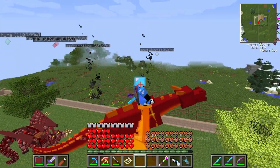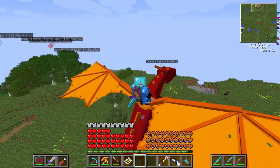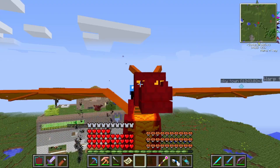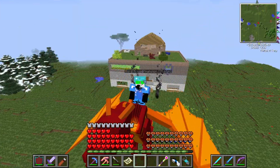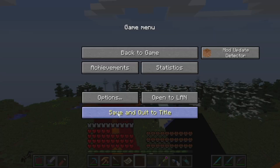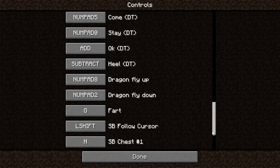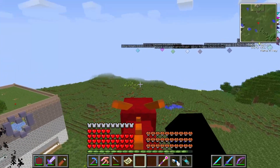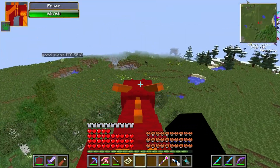If we press numpad 8 we can fly up, and we can press numpad 2 to fly down. And yeah, you can actually fly. I'm legit flying a dragon — it looks really cool, although it kind of looks like I'm going to fall off. I don't think you can attack with them or anything. Let me check the controls, I can't remember exactly what you can do with them. It doesn't seem like you can.